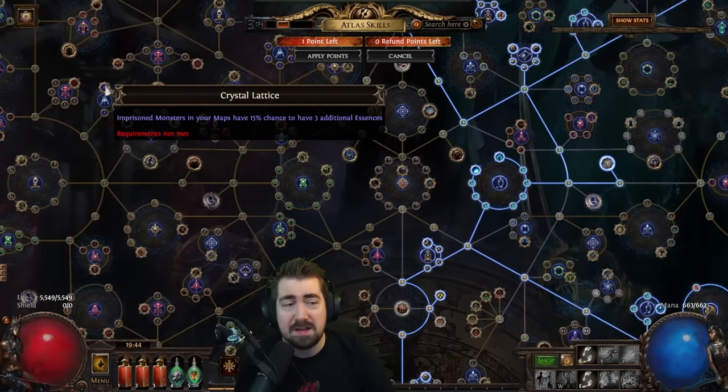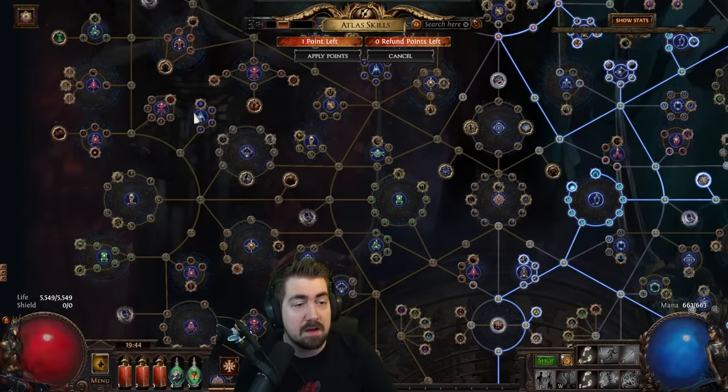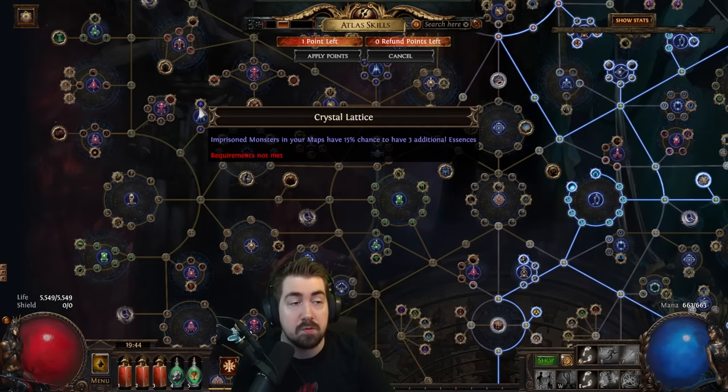Normally I'd go further over but it's so far away, so I actually ditched that. But if you're really going to go hard on essences, I would travel over there — it makes the essence map device option super worth it.